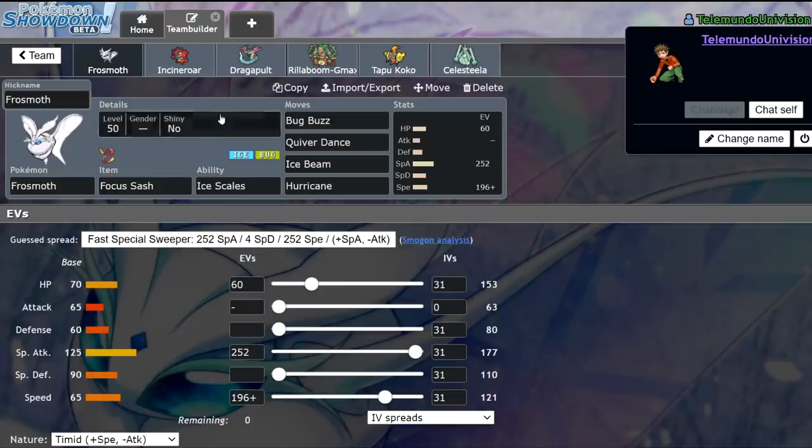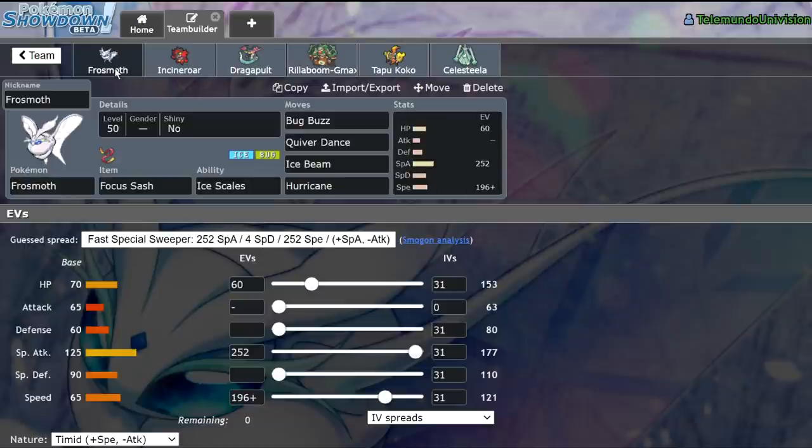This is pretty low ladder — we're at 1251. I just want to try out Frostmoth. The team is basically using Frostmoth as a switch into pretty much any special attack. It's mainly really useful for switching in on Tapu Fini and Galarian Moltres in particular. At plus one speed, we actually outspeed base 111s like Thundurus and Tornadus, allowing us to one-shot them with Ice Beam. We have the Focus Sash and Ice Scales to make sure we have enough longevity for that.